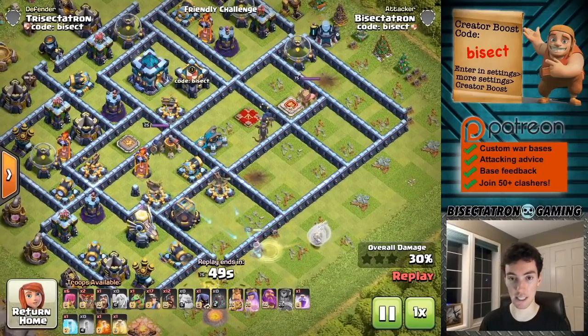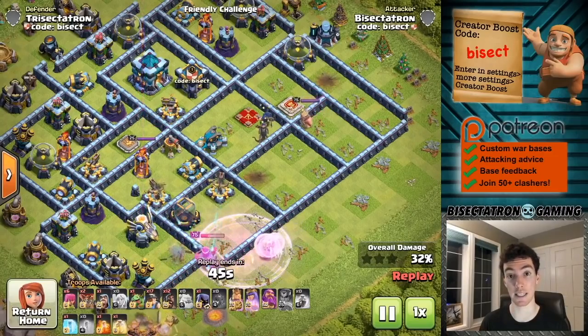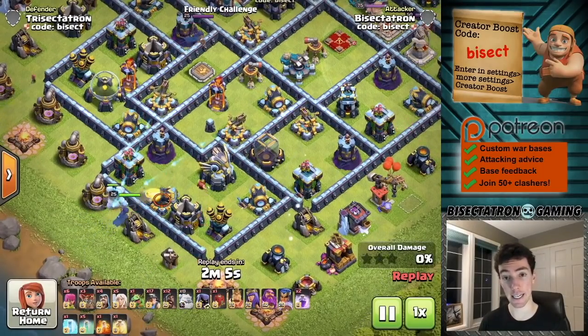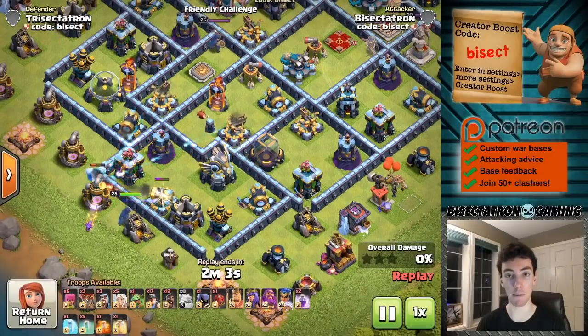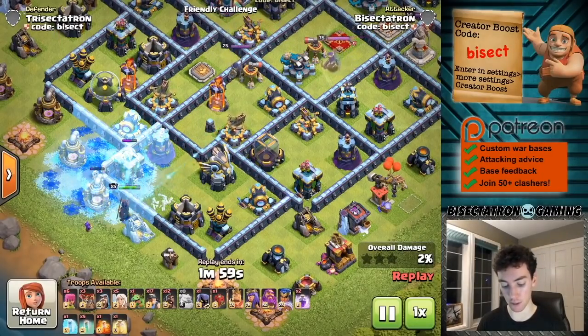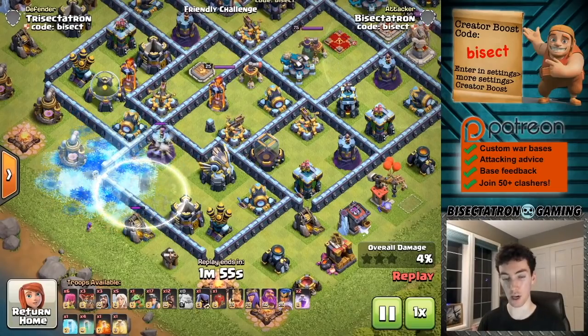I'm not going to show the entire attacks to keep the video brief. In this next little mini attack, using this technique on the same base but on the opposite side — once again it's going to get some great value. Ice golem goes in first to tank a little bit, and then you can see the idea with the invisibility spell.